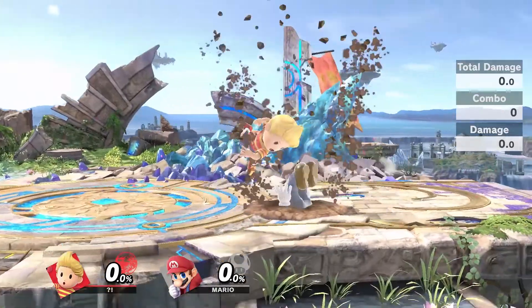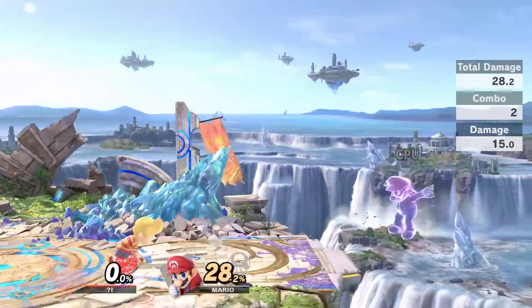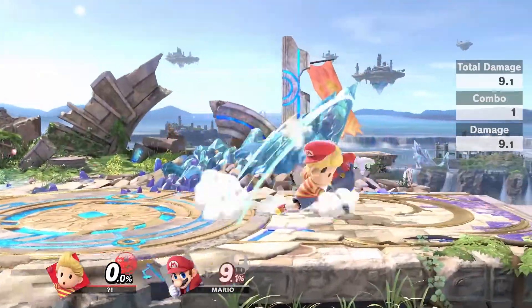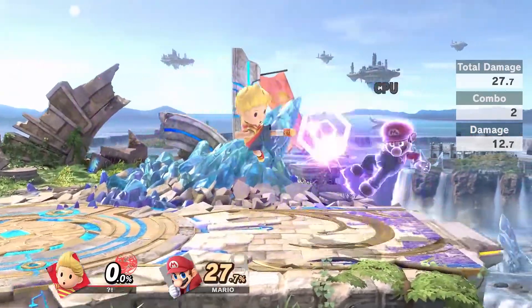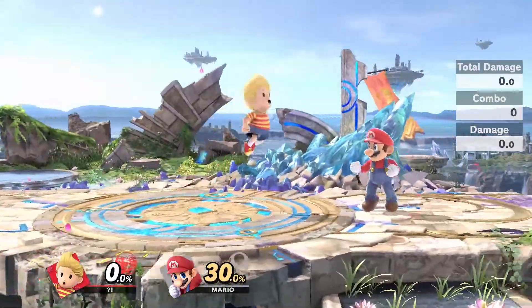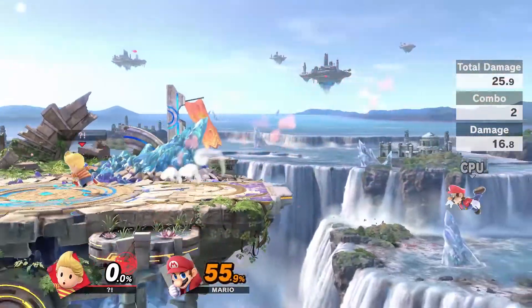At low percents, down throw combos into forward air. Landing sour spot fair can combo into down tilt or grab. And if you land the sweet spot, it'll combo into another fair. Landing forward air can also combo into forward smash.